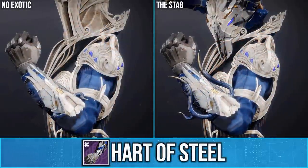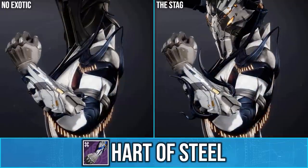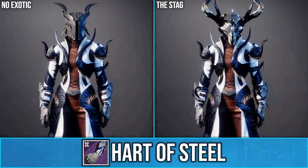Finally, Warlocks can purchase the Heart of Steel ornament for The Stag. When paired with the exotic it will add these horns, and again this looks much better with the Capriolinax exotic ornament.